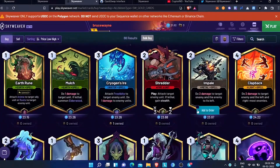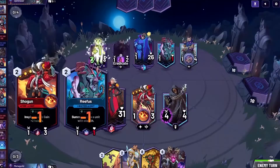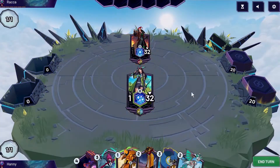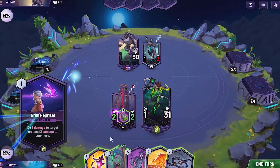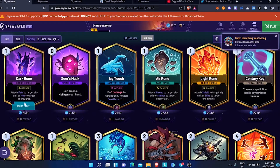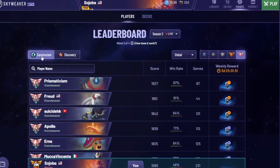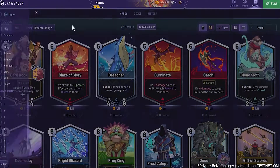Every card in Skyweaver is an NFT, and they come in various ranks: base, silver, and gold. Base cards are those that cannot be exchanged, traded, or sold, but can be played in all game modes. Silver cards can be traded, sold, or gifted, which means they have intrinsic value. These silver cards can be used as a substitute for the entrance fee of 1.5 USDC in the conquest game mode. You burn one silver card to enter conquest mode.